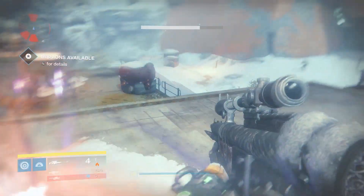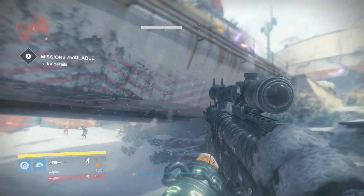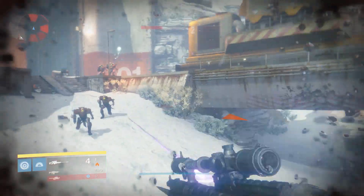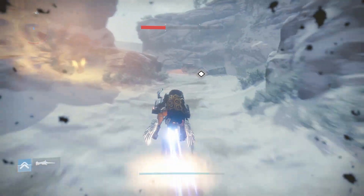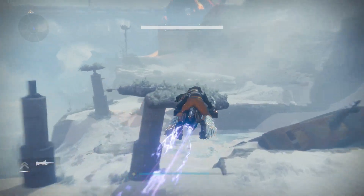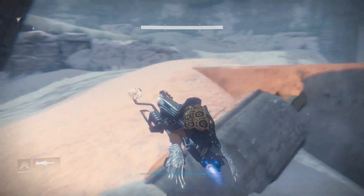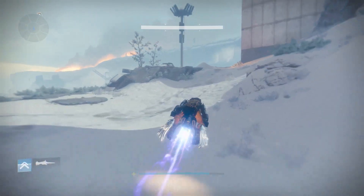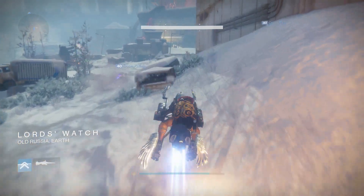Getting these keys is actually very simple. You need to spawn into a patrol on the new Plaguelands and kill these new wizards called Brood Mothers. They are basically mini-bosses — they have yellow health and you can kill them really easily, about five sniper bullets to the head — and they will drop you a Splicer Key.